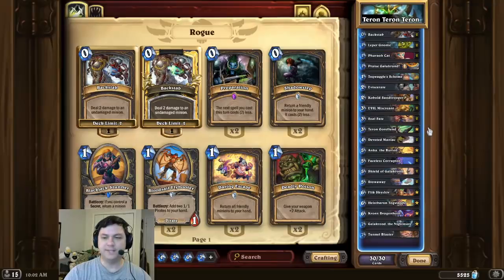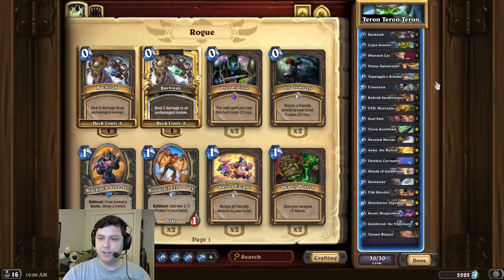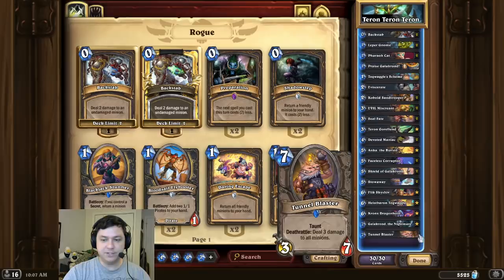Alright, deck intro time and this time we're doing some demolition. For this combo we're first going to start by playing a Tyrannus Gore Fiend and we're going to Waggle Scheme several copies of it into our deck. Then we're going to assemble the following cards: double Leper Gnome, double Kobold Sand Trooper, at least three Tyrannus Gore Fiends, a Tunnel Blaster, and then we're going to play Anka the Buried to reduce all of them down to one mana.